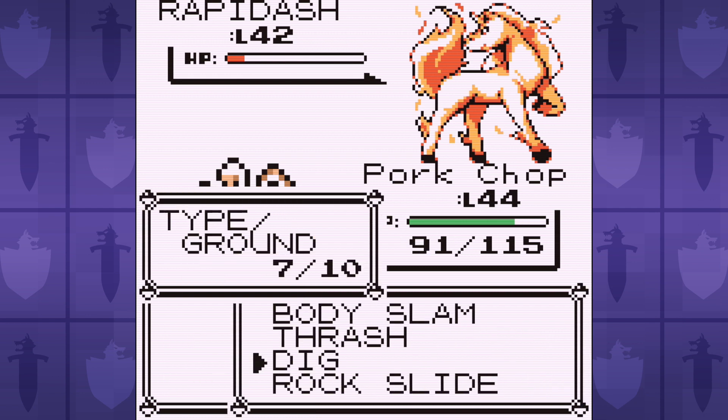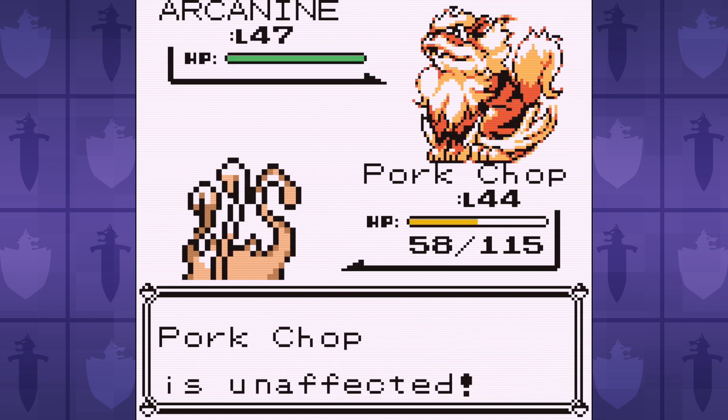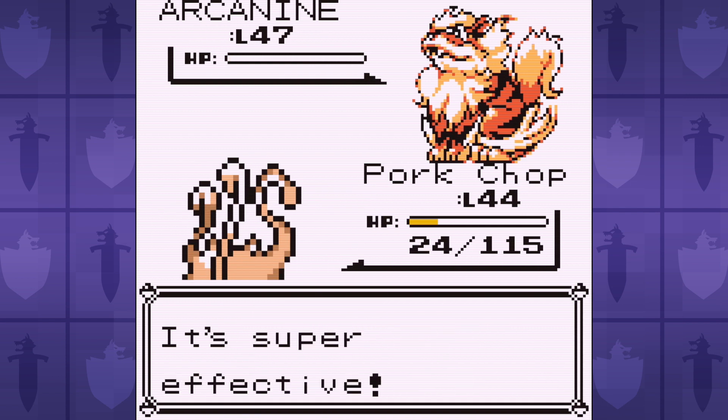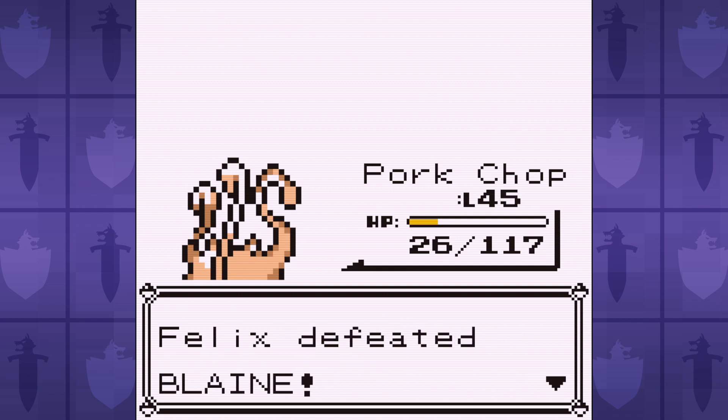Rapidash is able to survive a Dig and lock us with Fire Spin for a large portion of our health. And Arcanine's Fire Blast knocks out Mankey faster than a yellow banana turning brown. We get the win when Blaine goes for Ember instead of Fire Blast. It's not pretty, but then again, neither is a Pig Monkey.